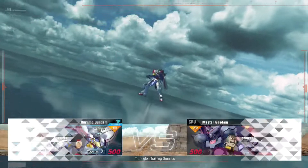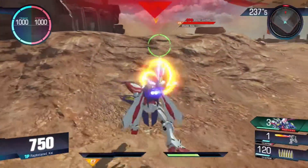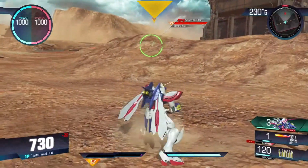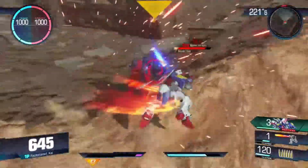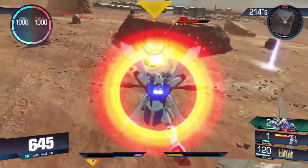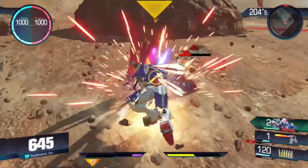The God Gundam does have a couple of negatives, as every suit in this game does. The first being that it's DLC and you have to pay for it. The second being that it's $5. The third being that at a 500 cost, although it does a lot of damage and it has really good health — 750 is a really nice amount of health — if you get hit by a really nasty combo, you're taking up a lot of the cost. That's the same for every 500, so it's not like the God Gundam specifically is the problem. I feel like what the God Gundam brings to the table in its very mixed, very balanced offense — between ranged and melee — more than makes up for it.